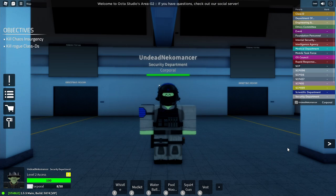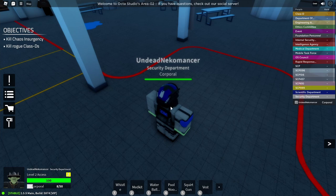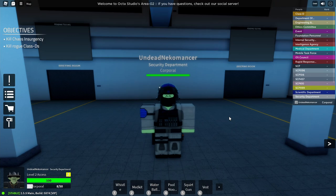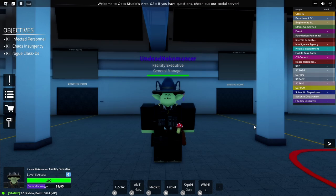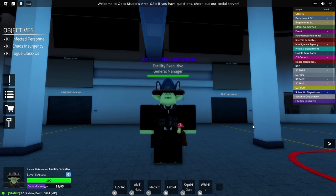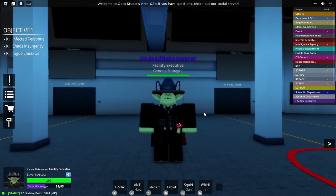The Special Containment Unit has also undergone a redo on their morph and it looks a lot better, as has the Combat Medic for SD. I feel like all these look extremely well — though I think they should have made the Combat Medic accents red instead of blue, since red emphasizes a medic more in my mind. Let me know what you guys think in the comments. Last but not least we have the Facility Executive morph change, which I like a lot as well — it looks much better than the old look. They also changed the O5 morphs, though that was a while ago.